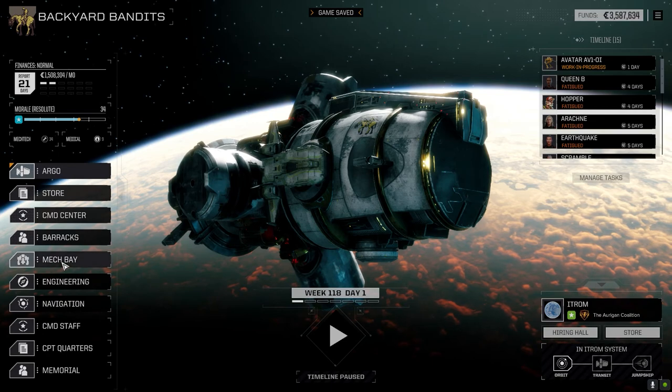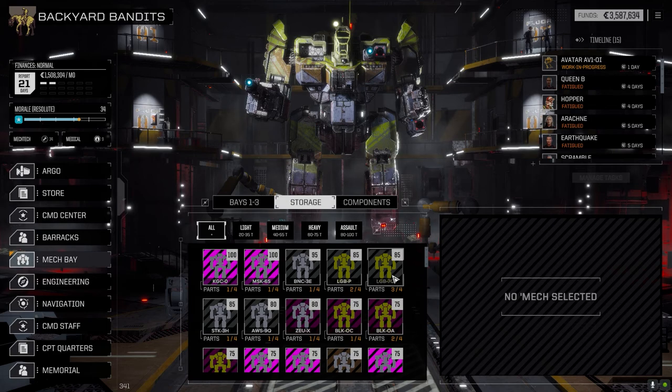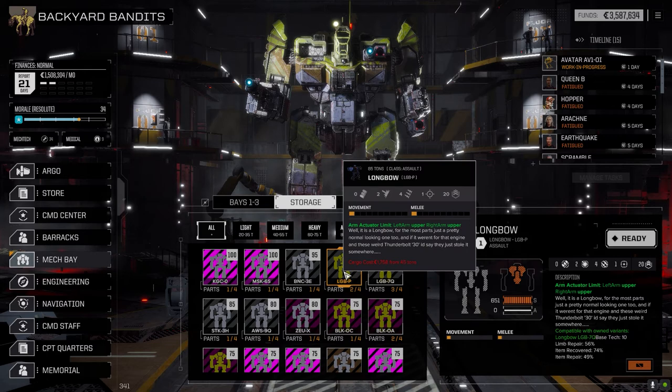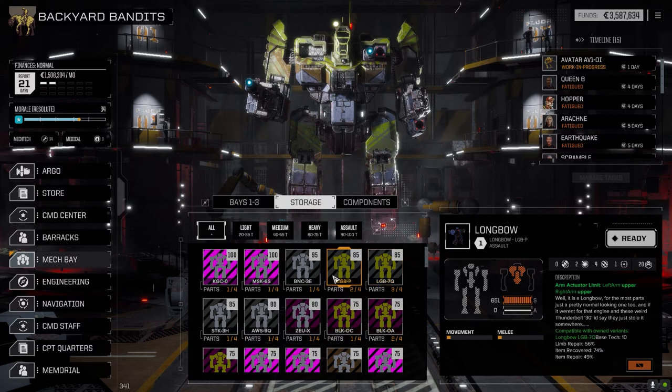Let's go into the mech bay - I never did check after the last mission. Let's go to storage. We do have Longbow parts - my god, we can put together a Longbow! Question is, do we put together the pirate version hoping we can get those Thunderbolt 30s, which seem interesting? Or the other one has a pair of LRM 20s and pair of LRM 5s - the Longbow 50 LRMs, just a single? I can make that better. Both are base tech 10. I'd say we go with the pirate one because we've got 20s and 5s, and it's the same hard points.